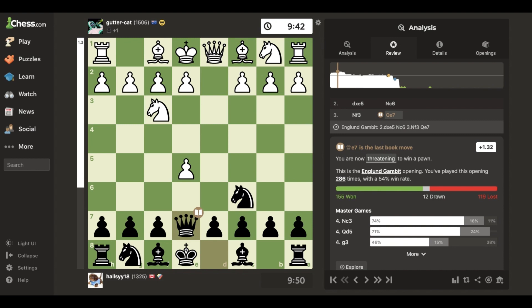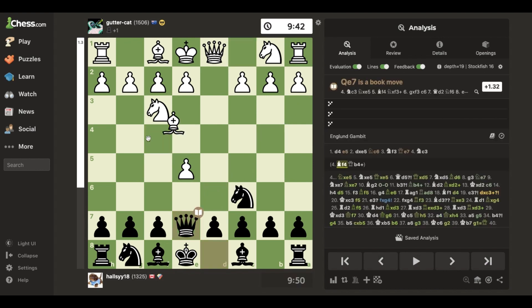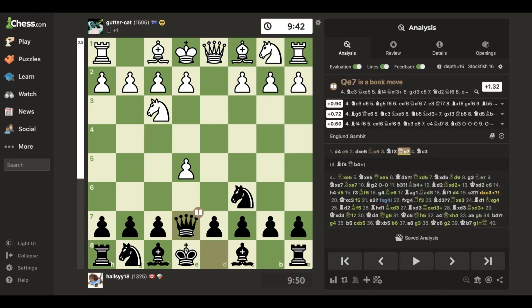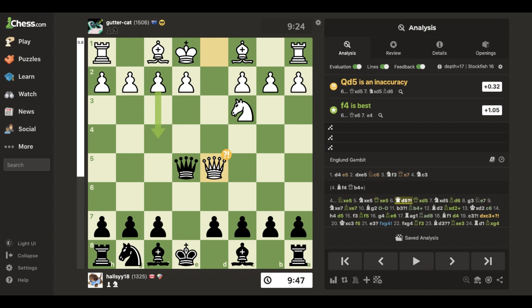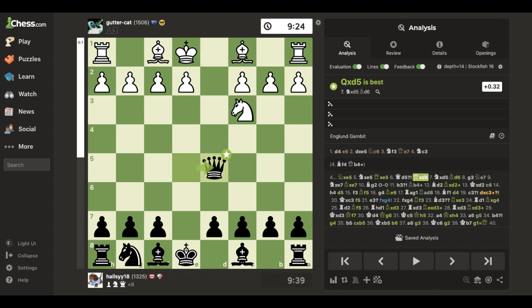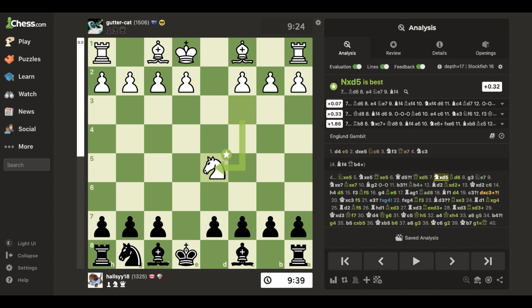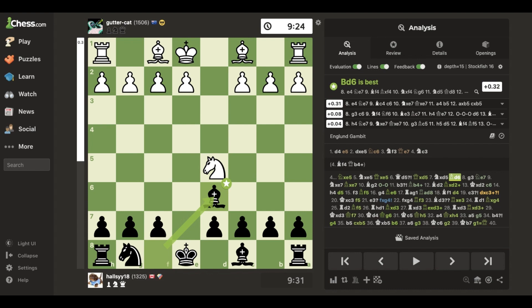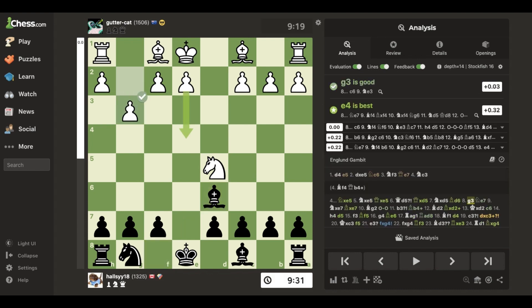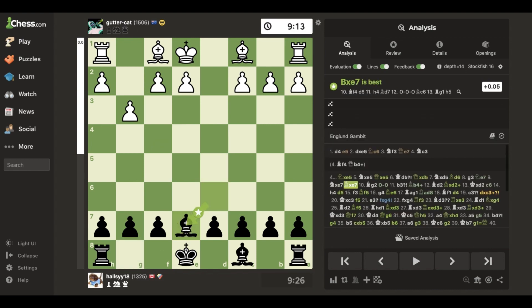I play for the main line looking for something like that — they just give the pawn back for development. I have an active queen, they offer a queen trade which I accept. The eval is dead even, so they have a knight in the center threatening a fork, so I defend against that fork. Then they push, looking to fianchetto their bishop, and I look for a knight trade which I get.